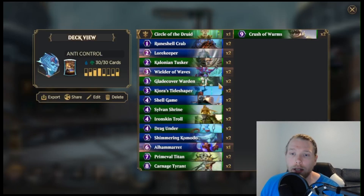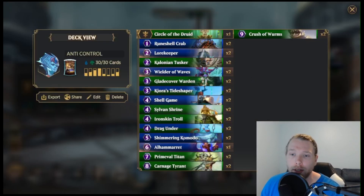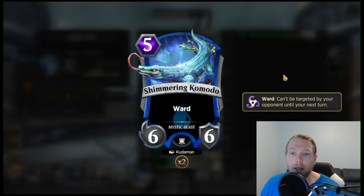Sylvan Shrine is an artifact with 2 charges — gain an empty mana gem. Iron Skin Trolls, just another beefy dude with ward, so I'm just trying to annoy the opponents. And Drag Under — put an enemy creature into the top 8 of your opponent's deck — also good for dealing with Relentless Creatures. And then we have Shimmering Komodo; it looks like it's out of a starter deck, like just a vanilla with ward.